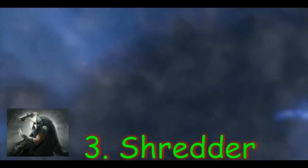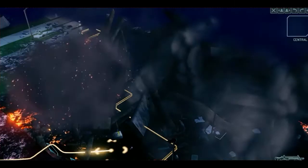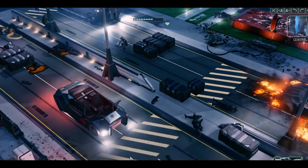Number three: Shredder — an attack designed to disintegrate enemy armor. And finally, number four: Rupture — a critical damage attack that forces the targeted unit to take increased damage from all future attacks. That's going to be a staple on all boss fights and uber mobs.